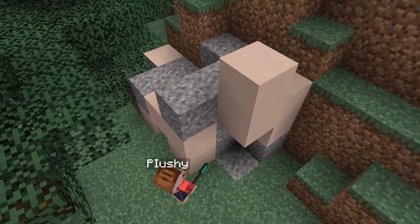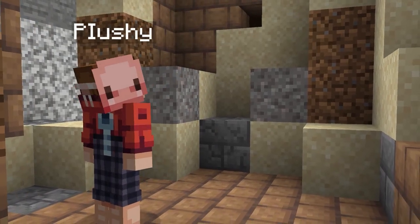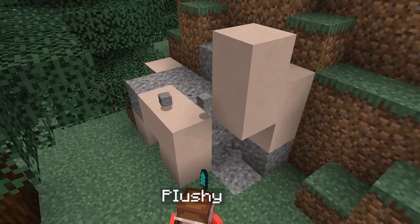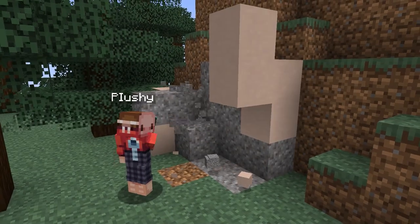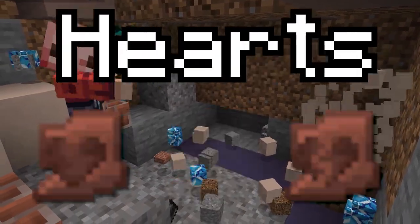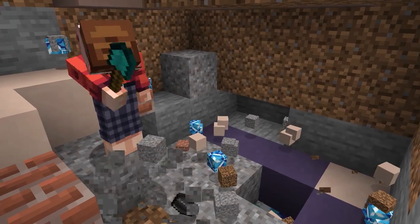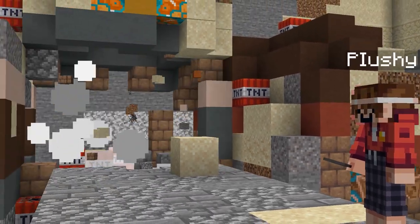In the brand new Minecraft 1.20 update, you can discover the brand new Trail Ruins, which is a mysterious structure that will randomly generate around your world. What most people don't know is that the Trail Ruins actually have some secret lore behind them, with you being able to find four secret pottery shards inside of it — that being the Burn, Danger, Heart, and Heartbreak Pottery shards. What these shards mean is unknown, but they are most likely connected to the reason why the Trail Ruins are now abandoned.